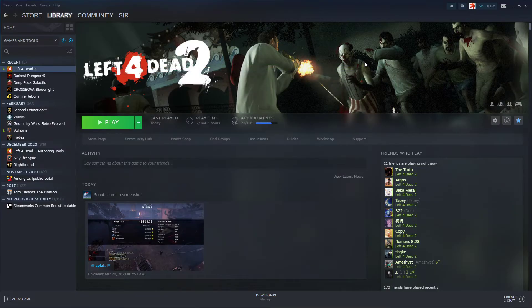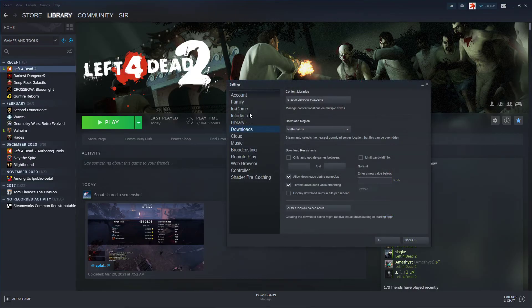Restart Steam to be sure. Get in Left 4 Dead 2 and see if you still have the issue. If you still have the issue, you can try going to your settings, to your downloads, clearing the download cache and restarting Steam.